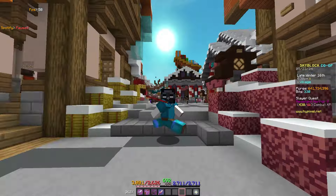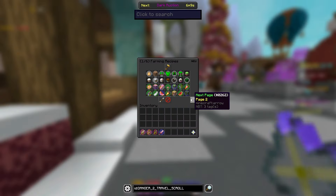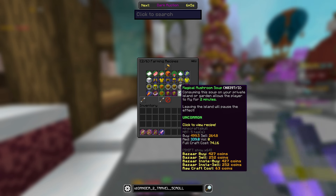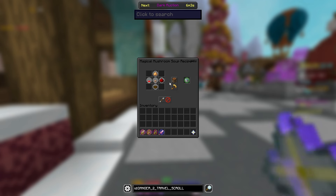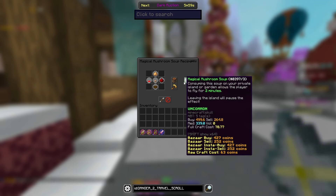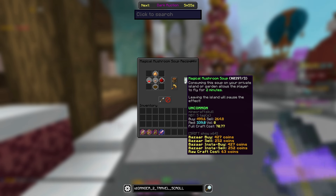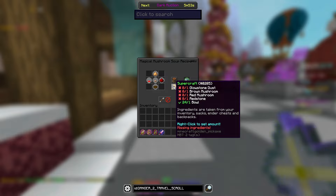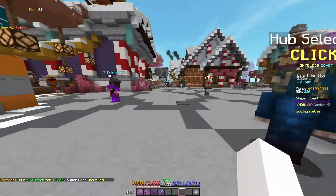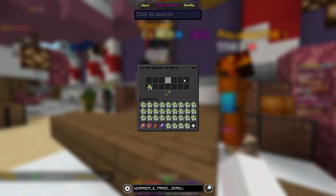These next two flips are crazy and they will triple your money. Number one is mystical mushroom soup. As you can see, if you buy order everything it costs 74 coins to craft, and if you sell order it, it's 500 coins per unit. That's a 430 profit on each unit — that's so crazy. If you make ten thousand of those you are making five million coins.